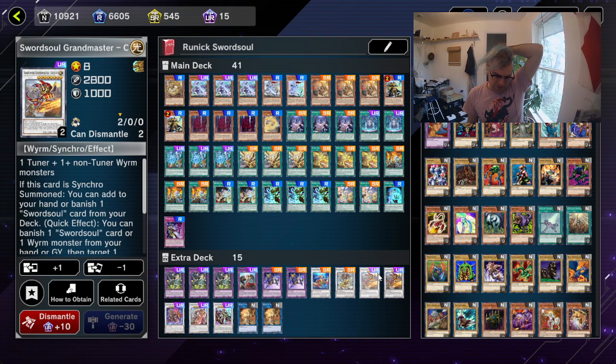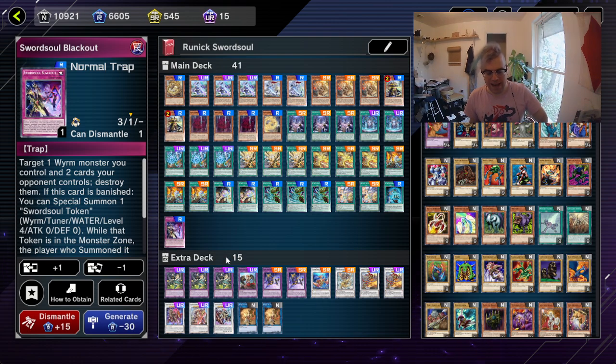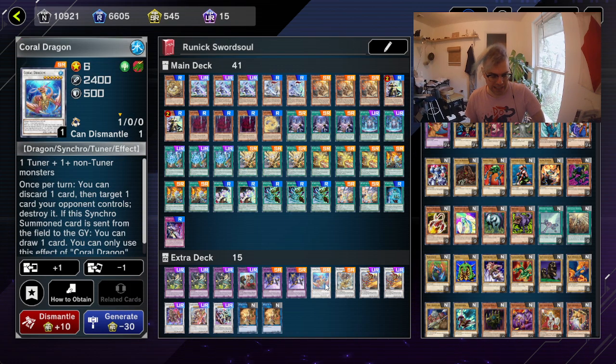Sword Soul Grandmaster is decent just for the effect negate. He's also good just to search and deck thin. Because Sword Soul can search so much and you can deck thin so much with it, you'll be able to kind of burn up these cards faster to get to your runic cards and just keep cycling them. Also, Sword Soul Blackout gives you an out to things like Anti-Spell, and so does Baxia and Coral Dragon. So having multiple outs to things like Anti-Spell and Imperial Iron Wall and the things that really hurt the runic part of the deck are really great. And that's why the synergy for this is just surprisingly good. Looks terrible on paper, but it plays really, really well.